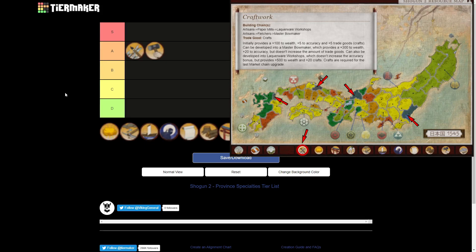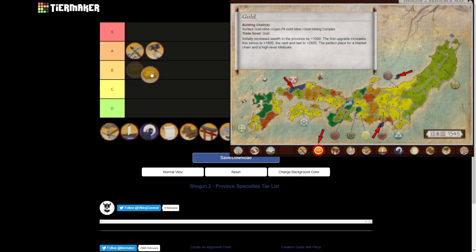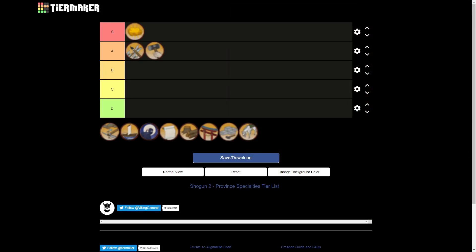Next we have the gold specialty. It might seem weird, but I think I'll put it as S tier. I think it's really key to actually financing your campaign. One of the most limiting factors is generally not how good your armies are, but how much you can afford to pay your armies. The gold specialty is one of the few buildings that has a great return on investment, and this specialty building can really kickstart your economy.